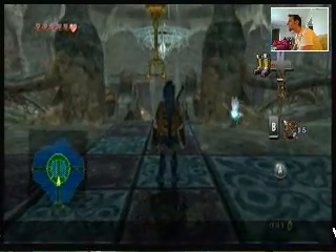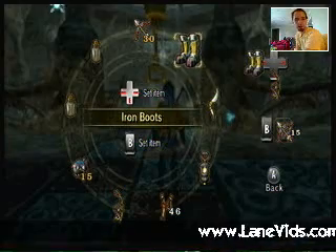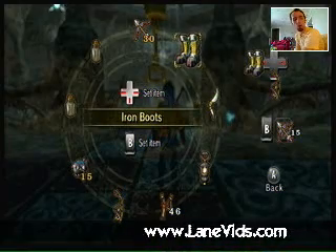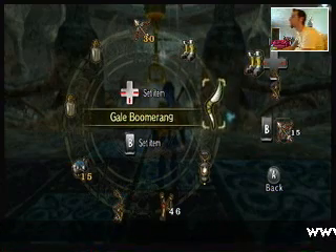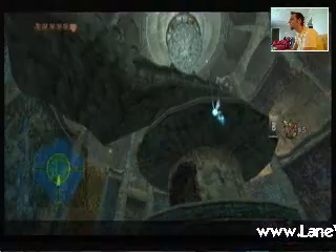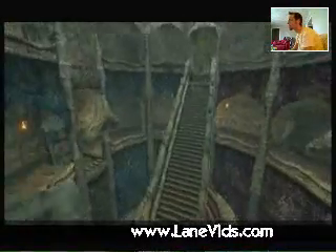This is the main water room. Basically, it's going to be a room with a big puzzle that we're going to have to solve to get where we need to go throughout the temple. So what we want to do is walk a little bit and see this huge staircase.